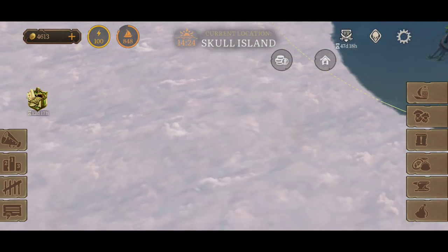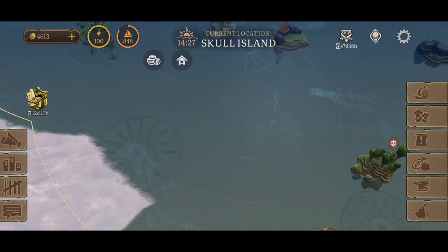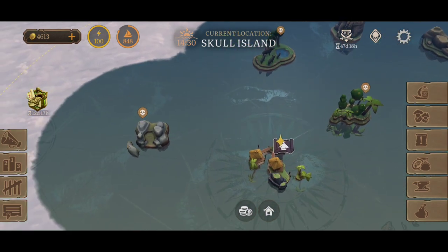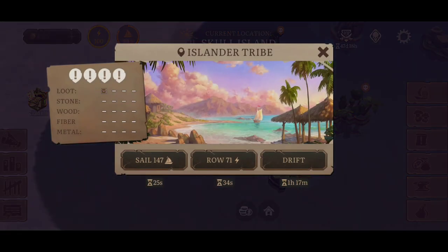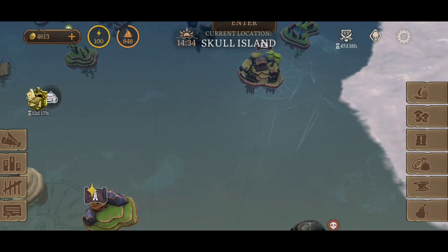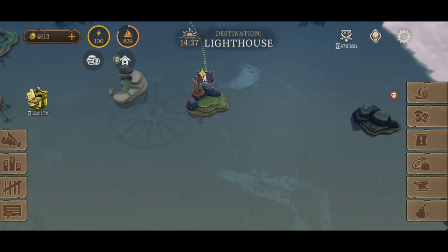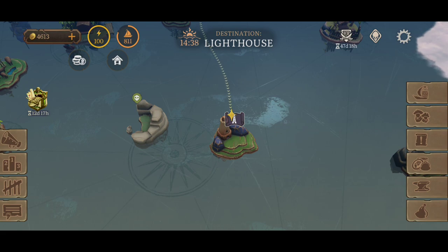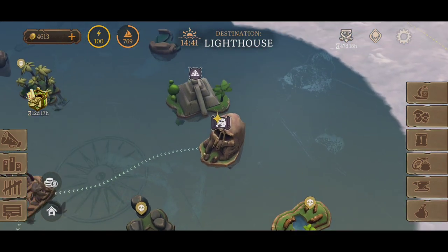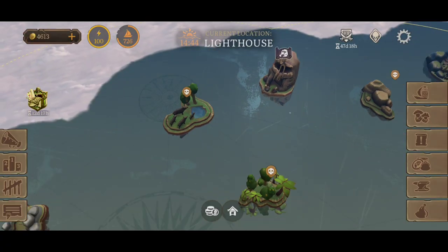I thought this was going to be the gateway to open up this section of the map, or at least have a couple of islands in this gaping space to allow us to migrate over to. I don't think anything over here has changed - Pewter Island, the Islander Tribe. Let's go over to the lighthouse real quick; I wonder if anything's changed there since there's a little star diamond-looking thing on the map. I'm curious to see what that is.